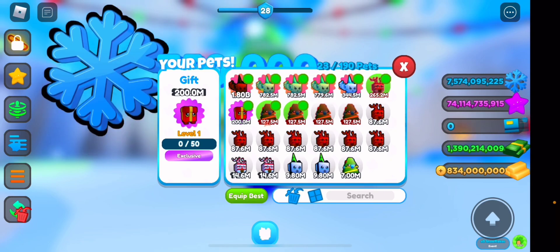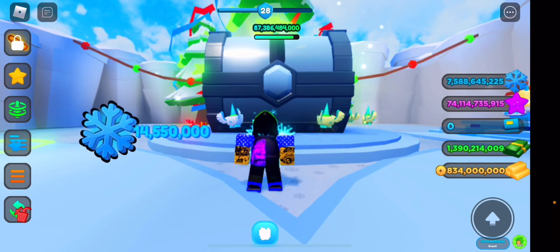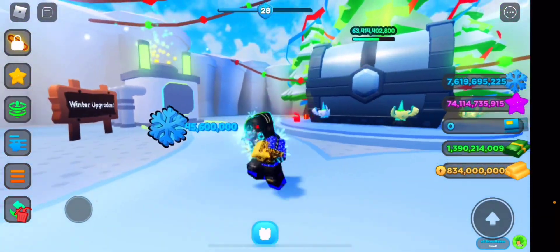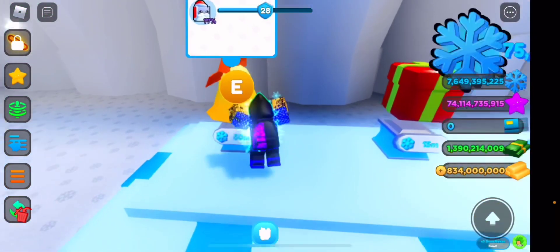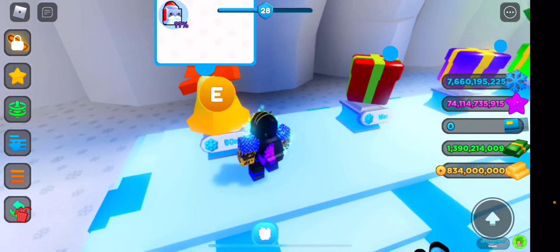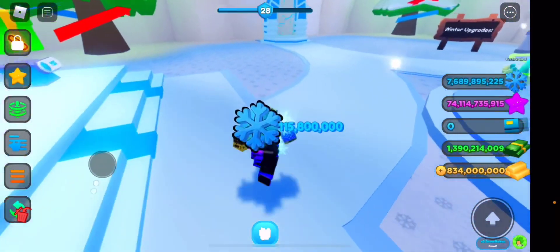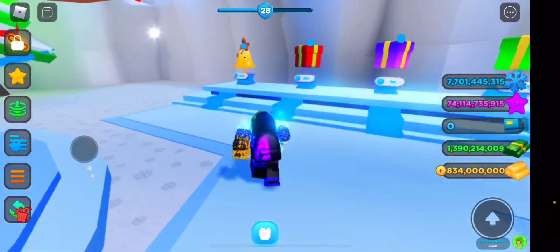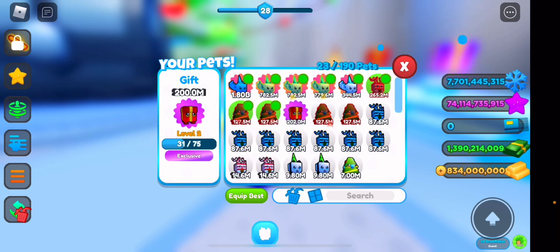We're gonna try to quickly level this up. Let's equip the best and quickly destroy some to see what level we can get it to. Now we only have seven billion left. Our goal is still the huge Santa — I've been trying guys, it is very difficult. Someone said it's a one in a hundred thousand chance, so every egg I open I have a one in a hundred thousand chance of getting it.